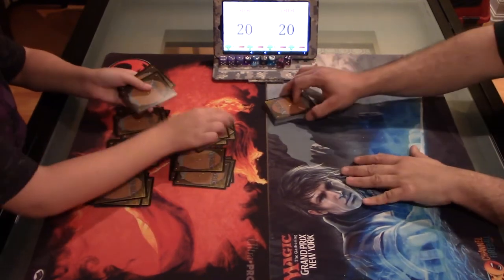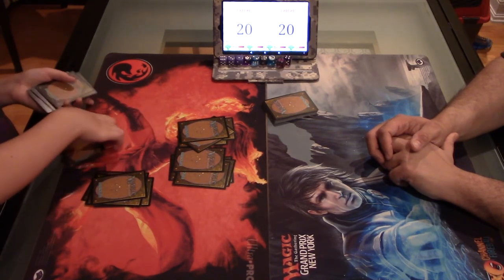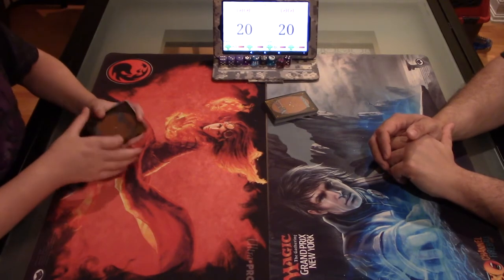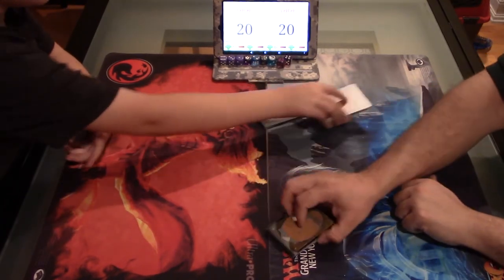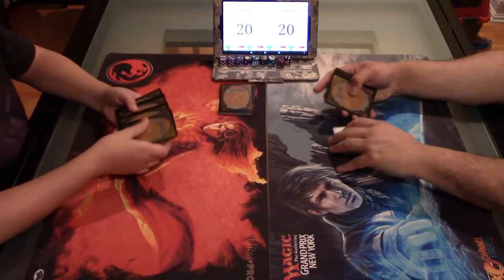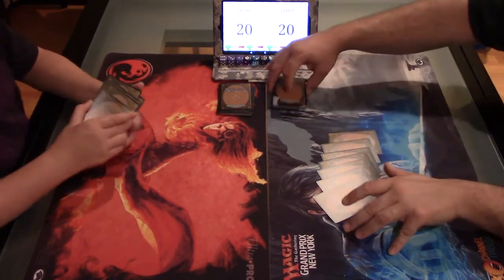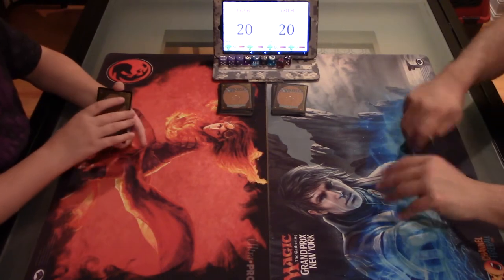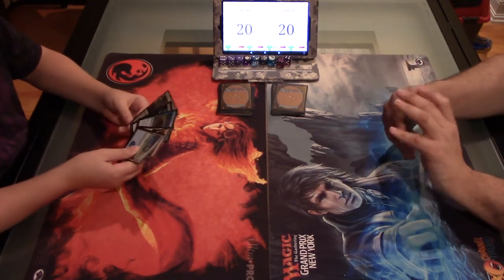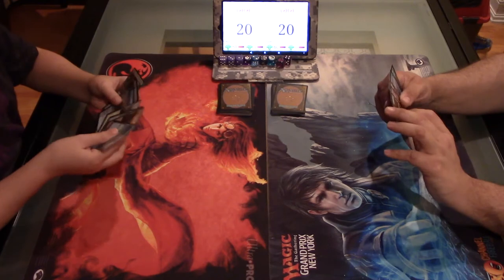There are still a lot of cards we're missing from the set — intensive mythics we're missing, like Vraska. We have Jace, and we actually have two foil Opts — the best common in the set. As of right now those are about $8-10 dollars each, depending on if they'll see Modern play. They're pretty good; I don't know if they'll replace Serum Visions but they're still pretty good. I'm going to be on the play, so scry 1, draw — it's 1 mana and it's an instant, which is nice. I don't have just 0 or 7 lands so I'm going to keep.